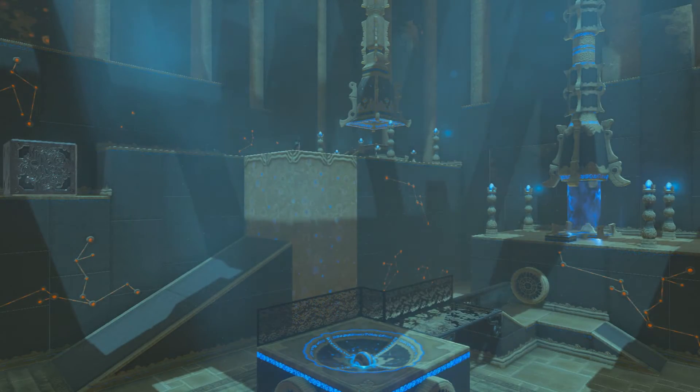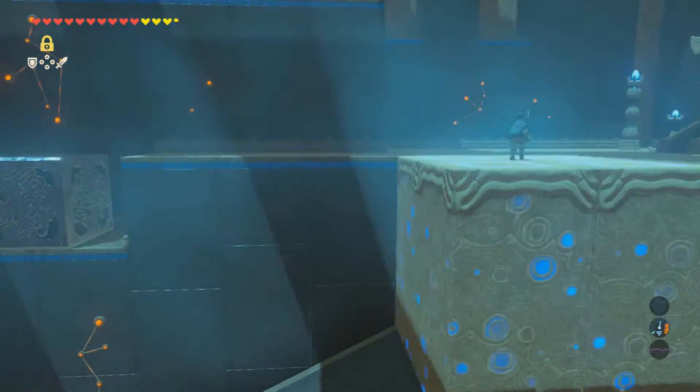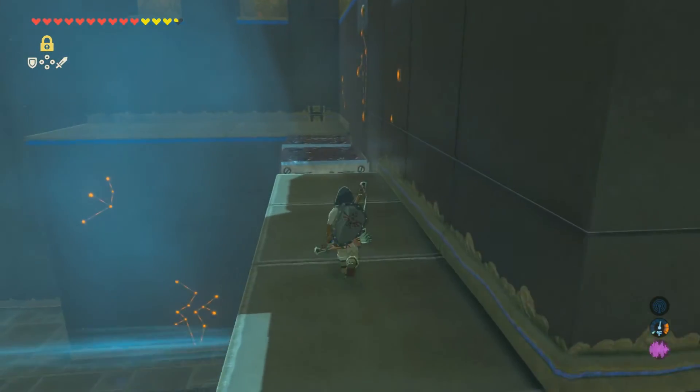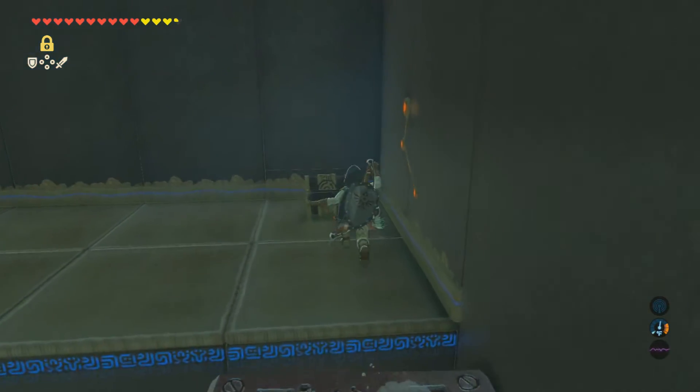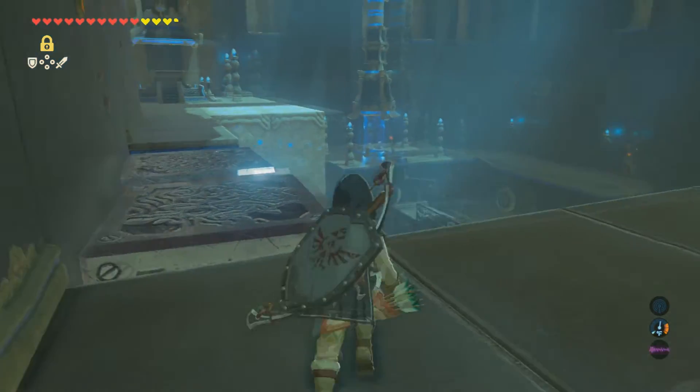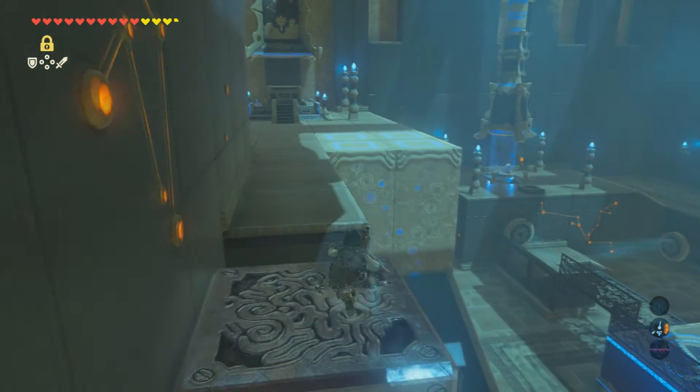The end of the shrine is right there, but go over to the side and your chest will be over here — it's an ancient core. You definitely want to get it; totally worth grabbing. Then once you're done, just run back over to the other side and collect your spirit orb.